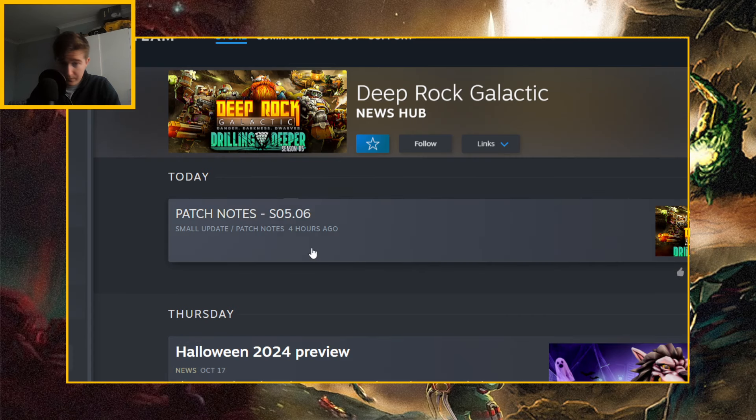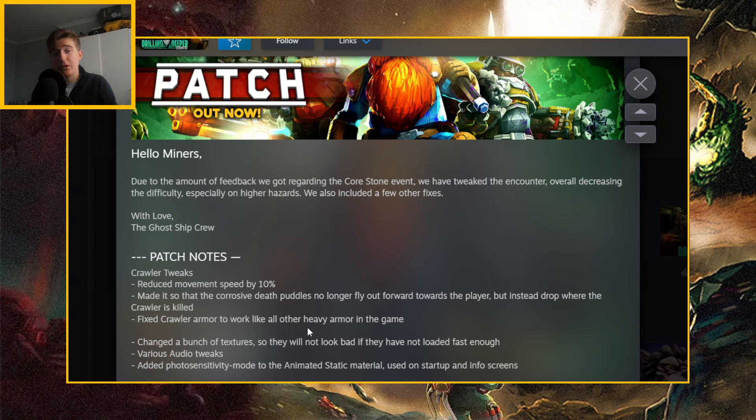So this is of course Season 5, patch number 6. Hello miners — due to the amount of feedback we got regarding the Core Stone event, we've tweaked the encounter, overall decreasing the difficulty, especially on high hazards. We also included a few other fixes.